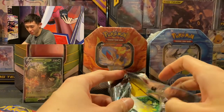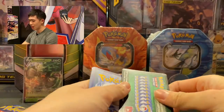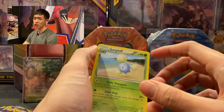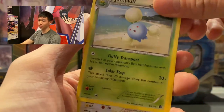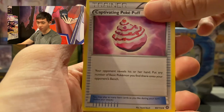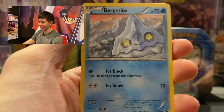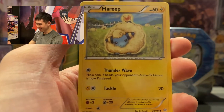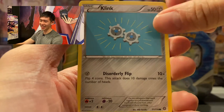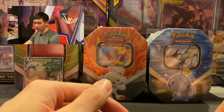Let's open the Steam Siege pack first — the one nobody wants. The four-card trick didn't work. The first cards we got are: Jumpluff, Hawlucha, Lampent, Captivating Poké Puff, Joltik, Foongus, Bunnelby, and Marill — the Marill is so cute! We got a reverse holo Shallows. That's all from the Steam Siege; nobody really wants that set anyway.